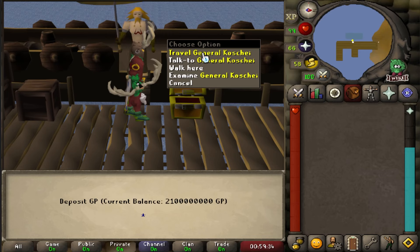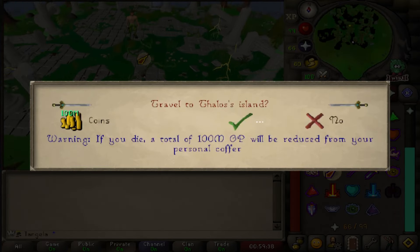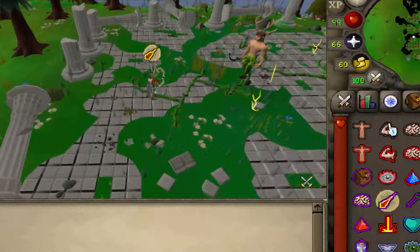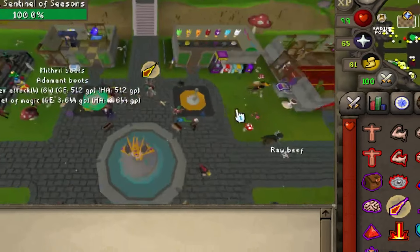Notice that I said death and not attempt. As long as you don't die in the boss fight, you don't have to spend any GP at this boss. So while you're learning, all you have to do is teleport out if you think you're going to die, and you don't lose anything besides your time.